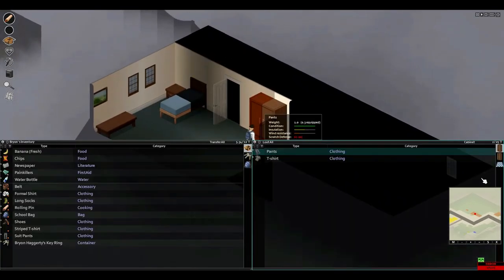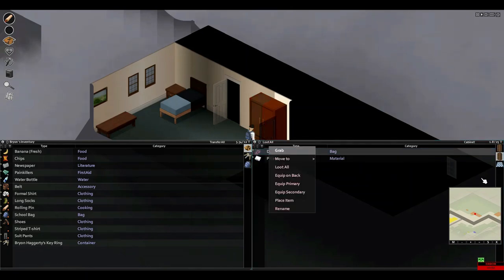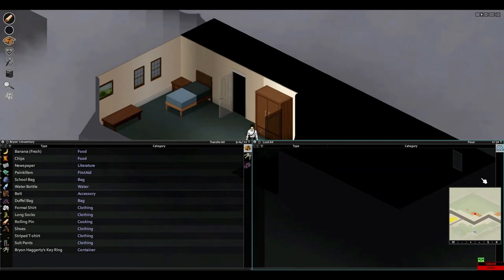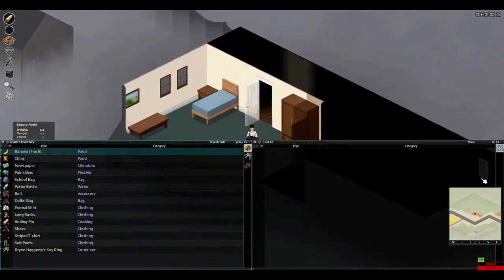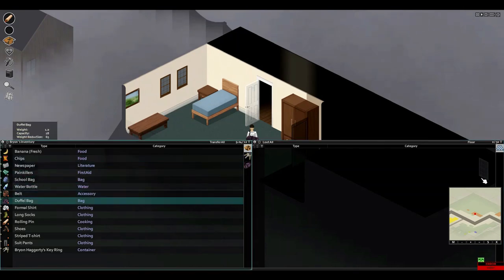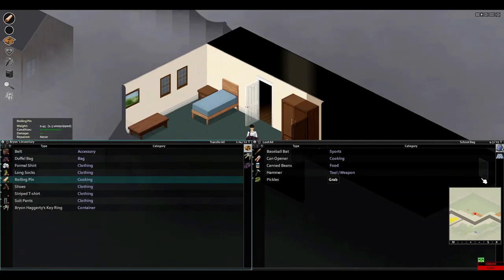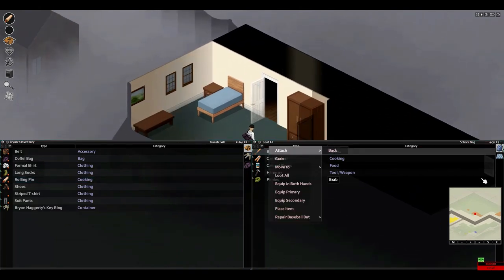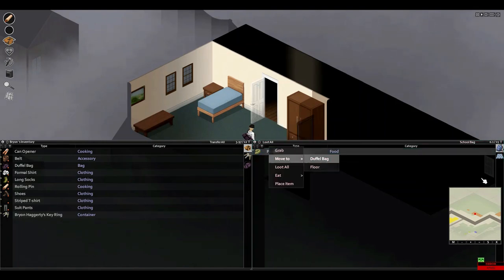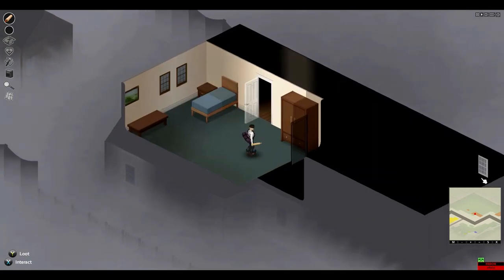We do have the bed here. Actually equip that. Do I still have the other bag? Yeah, here it is. Transfer all. I didn't know I got a baseball bat. Oh, I didn't. Move to duffel bag. Let's grab that. Move to duffel bag. Same with the hammer. And the pickles. I think that's just the school bag there.